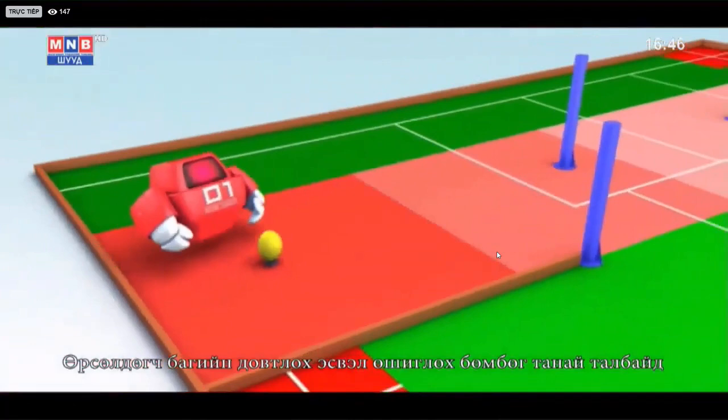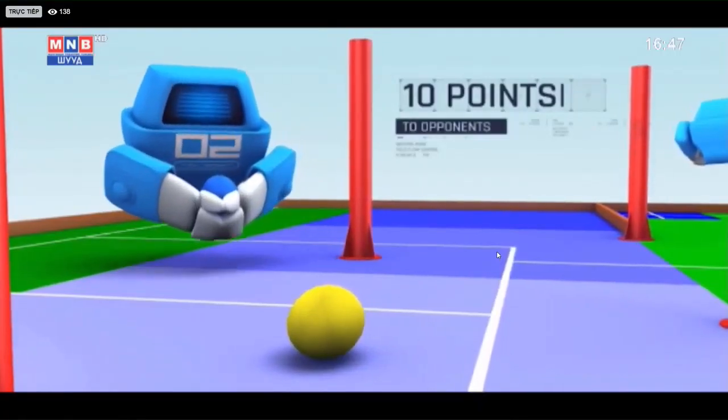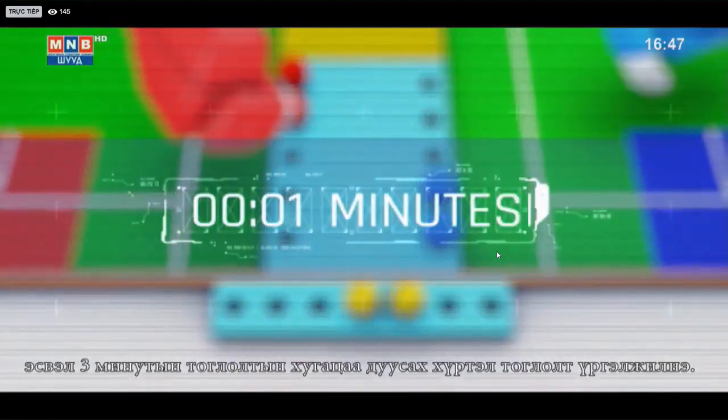If the opponent's Try Ball or Kick Ball lands on your field without touching the Conversion Post, your team earns 10 points for each ball. The game continues until all 7 Kick Balls are used, or when the 3 minutes has passed.